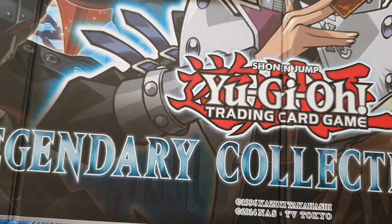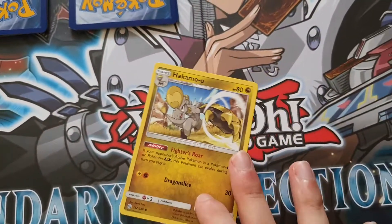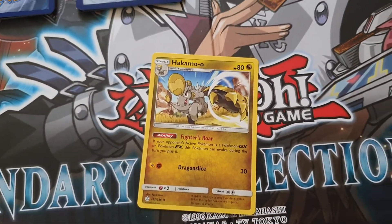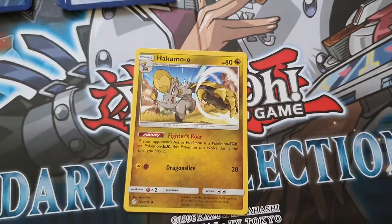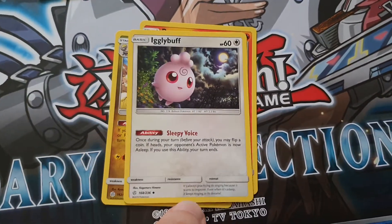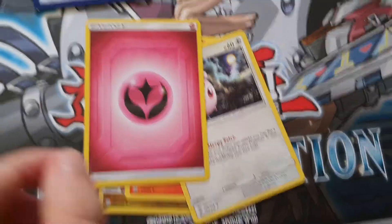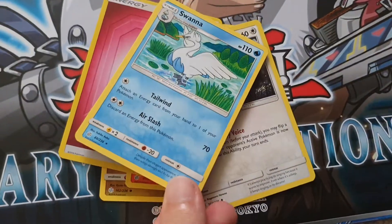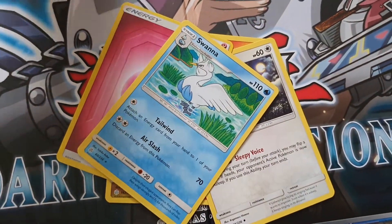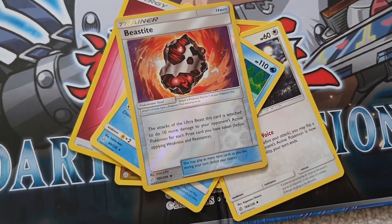So now we move on to pack five. Hakamo. Pywar. Igglybuff. Fairy energy. Swanner. Pretty nice. Ooh. Shiny trainer. It's a beastite.